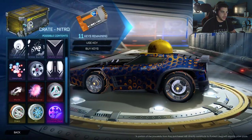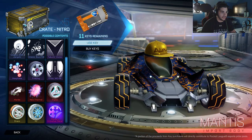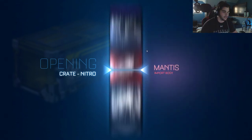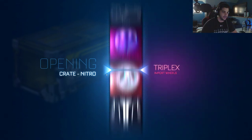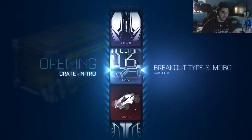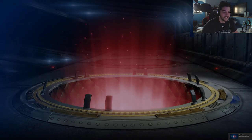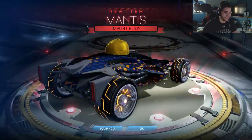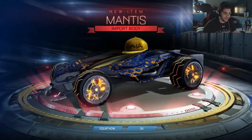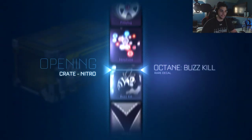Unfortunately got another decal, so we have five more crates. Let's select it and open the crate — come on, give me the Mantis! I really want one. Let's see what we're getting — and wow, okay, we got the Mantis! Nice. We didn't get it painted, but we got it. After asking — see, all you have to do is just ask nicely and Rocket League will give you the car.